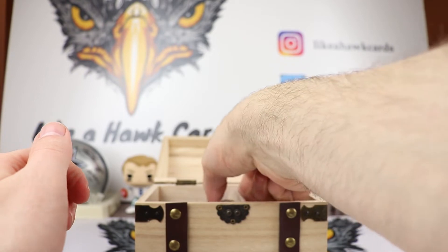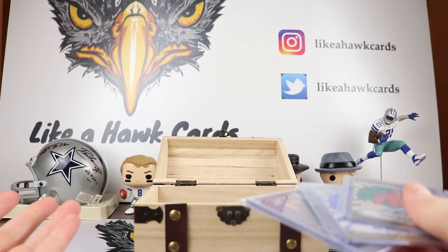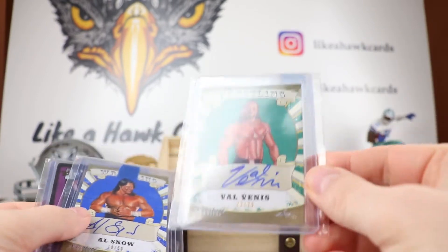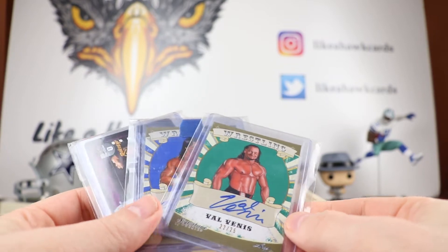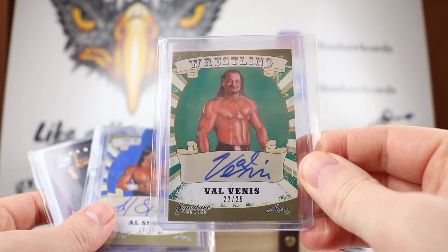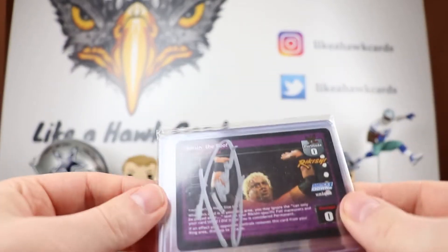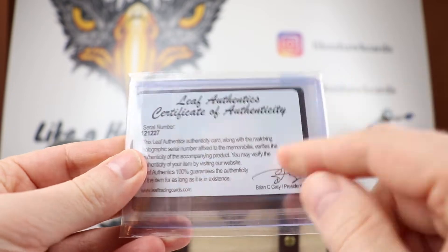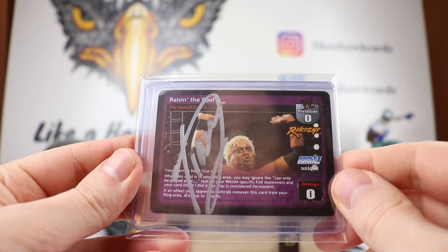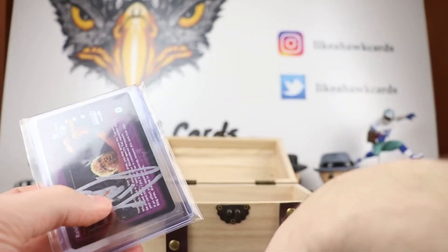The last auto is going to be a pick from three different 90s wrestlers. I had three mid to late 90s wrestlers on my hit forward list that would fit, so Michael can pick one. There's a Val Venus out of 25 from Leaf Wrestling, an Al Snow out of 50, and a Rikishi auto on a Leaf card — it was a Raw Deal card back in the day. Just let me know which one you want, Michael.